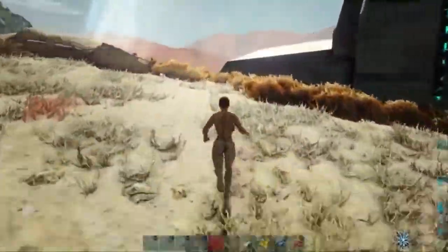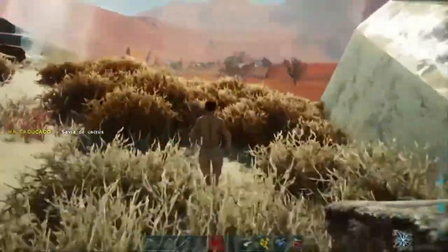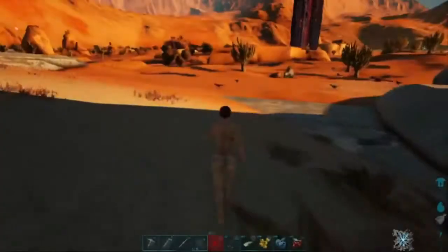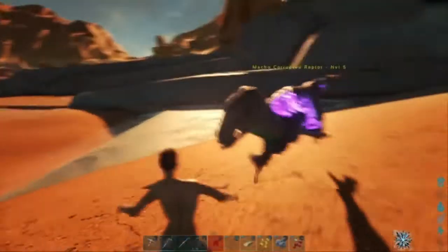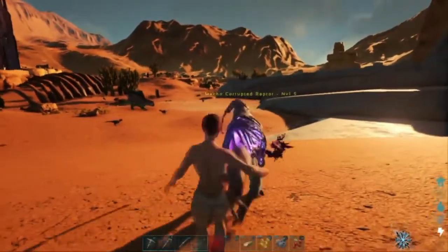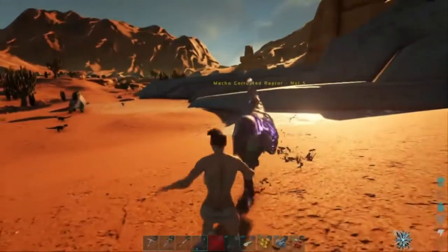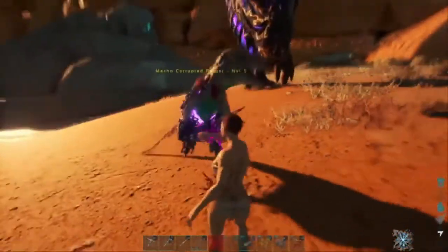Acuérdense que ya estuvimos en directo y aquí era donde habíamos terminado, donde un Velociraptor de la Extinction nos había atacado. Pues aquí nos viene atacando como si no hubiera un mañana. Los Velociraptores se caracterizan por ser muy veloces, pero este ya me está sacando la piedra. ¿Quieres una pelea? ¿Eso es lo que quieres?